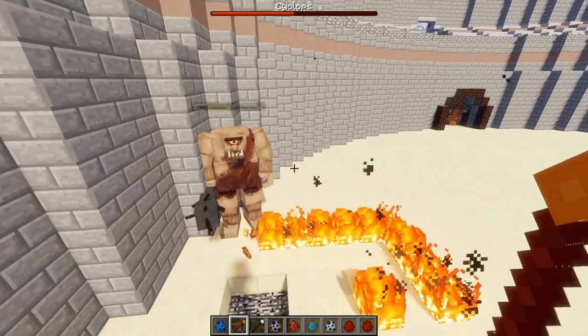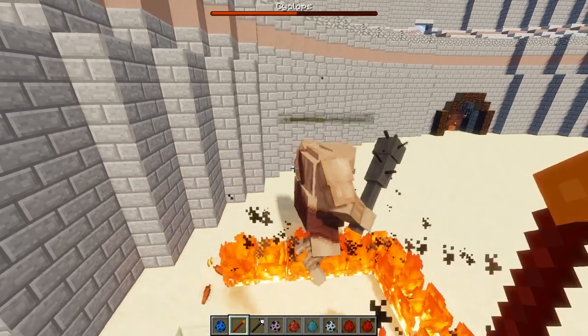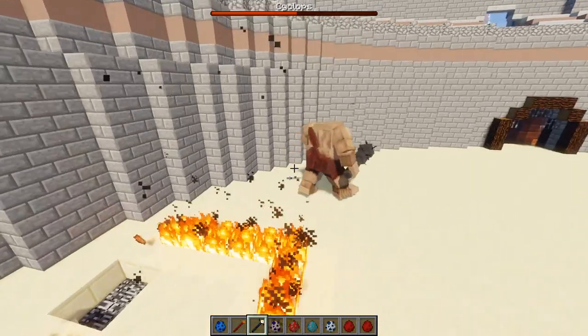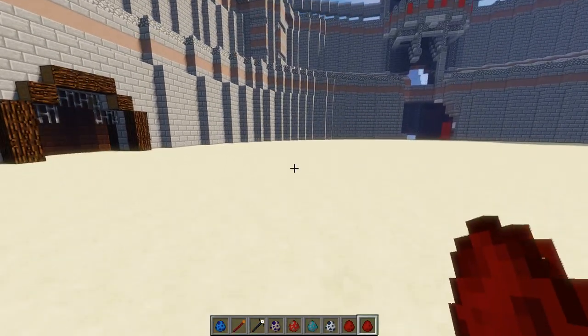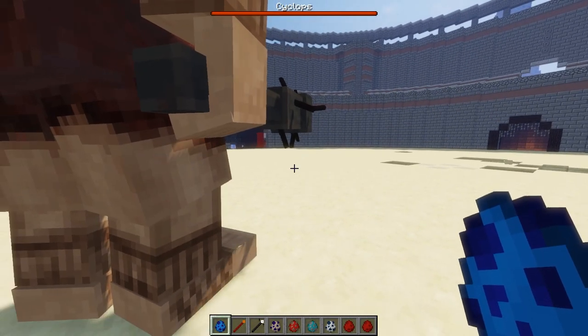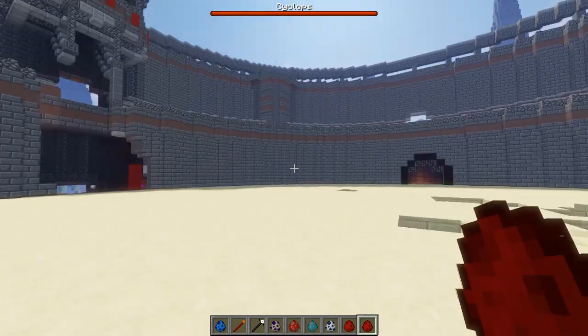This Cyclops was not here to mess around — he was here for business. He came down to 50 health but pulled through. Let's get rid of this one and spawn in a new challenger. This is the final matchup — place your bets now!